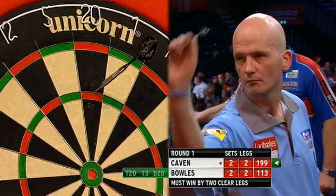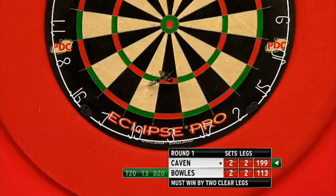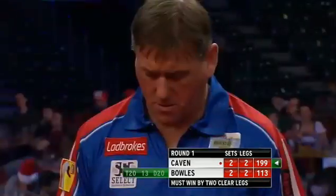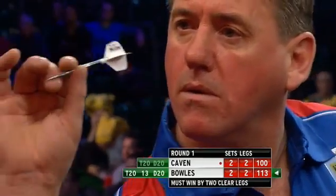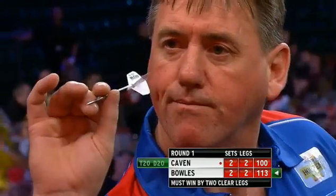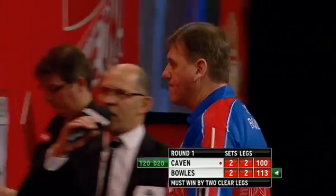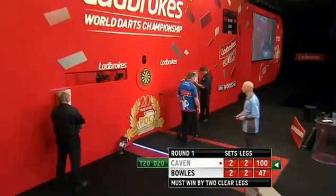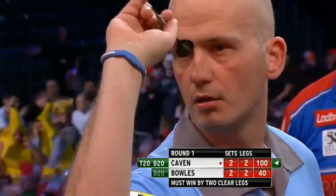It's just so much about holding it together mentally. Keeping the nerves in check, dealing with the pressure of the situation — which must be immense. You can only imagine what these two are going through. He's gonna leave a double — 73. Now Jamie Kaven, you require 100. He only hits the 20. Look at them two double tops — that's the way he'll go. Always goes that way.